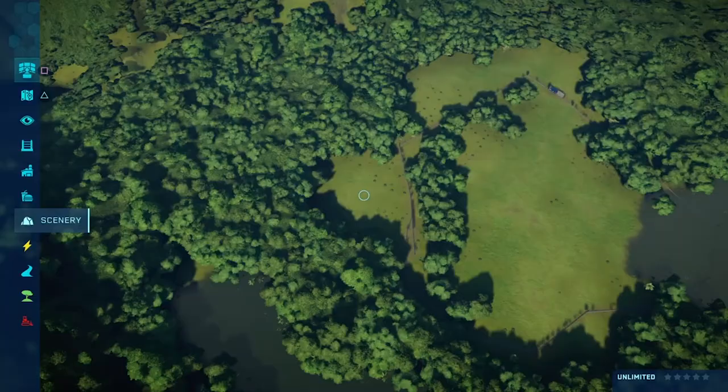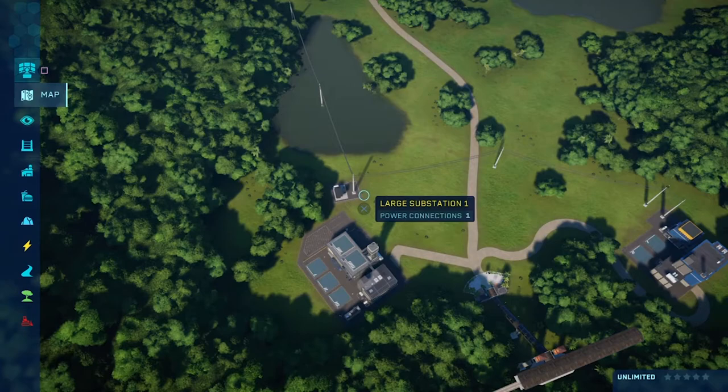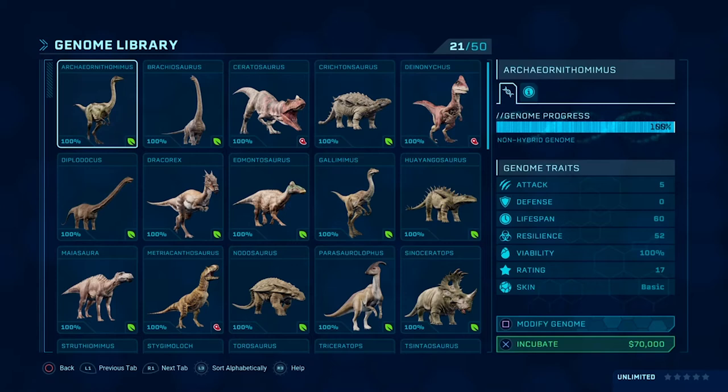Now some dinosaurs! Go to the Hammond Creation Lab — click the lab and hit incubate dinosaur. To modify genes, because I'm sure you're interested in creating a unique dinosaur, hit box. See how this is highlighted? Let's go through this list. Arche, ornithomimus... This is the part I was super excited about, because Reese, as a paleontologist, I'm sure you know a thing or two about these dinosaurs.